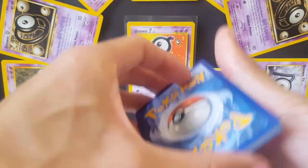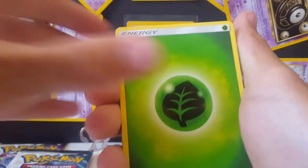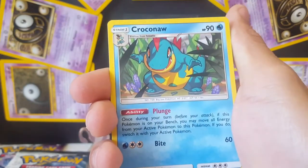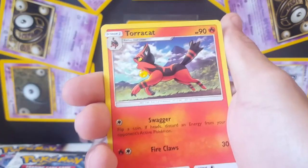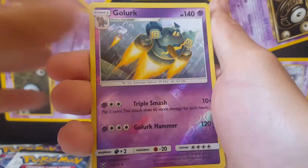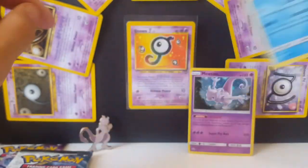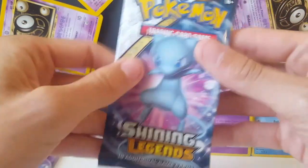Starting things off with a grass type energy, energy retrieval, super scoop up, spirit tomb, Croconaw, Jynx, Muscular. The reverse is just an uncommon card but it's pretty nice. The rare in this pack is a Keldeo holo — you are guaranteed a holo in all of these packs, that's just how Shining Legends works.